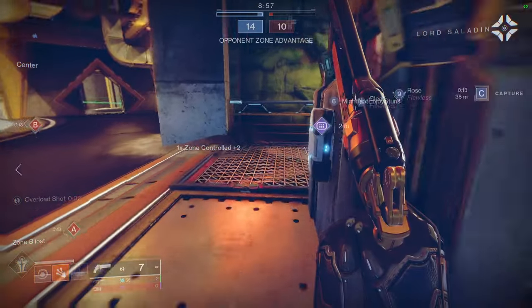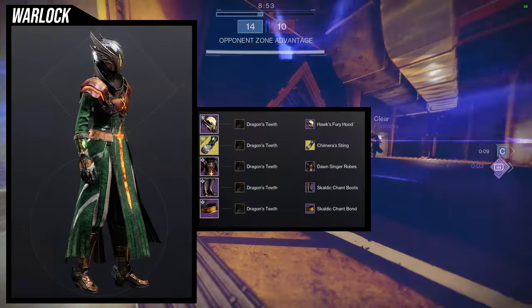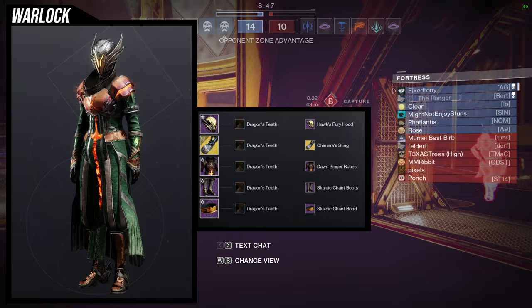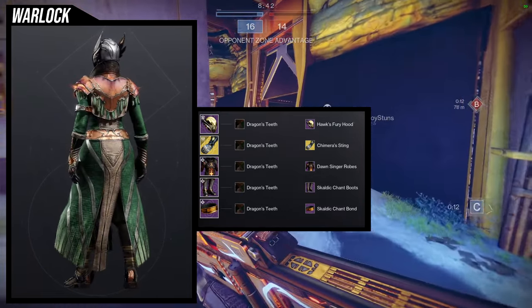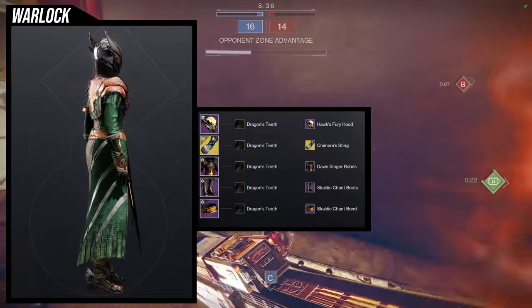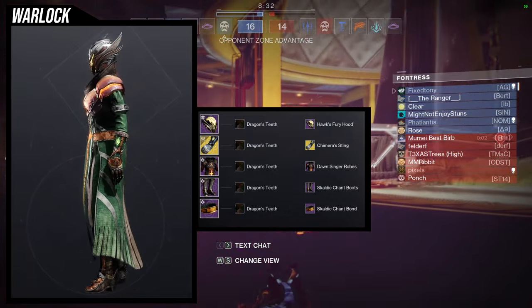To start off, we're going to be using the helmet Hawk's Fury Hood with the Chimera Sting ornament, Necrotic Grips for the arms, Daunting Robes for the chest piece, Scaldic Chant boots, and the Scaldic Chant bond. This one is definitely going to be showcased in the Gjallarhorn video, but it's really really cool. I really like this. For the shader we're using Dragon's Teeth, which is very rare considering this is not even on my favorites list.